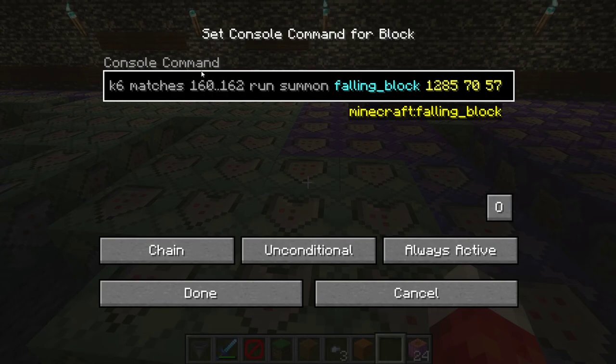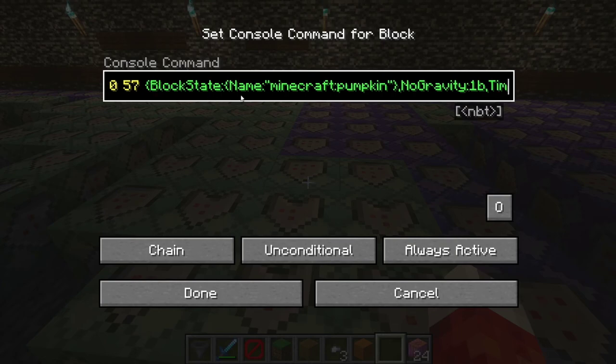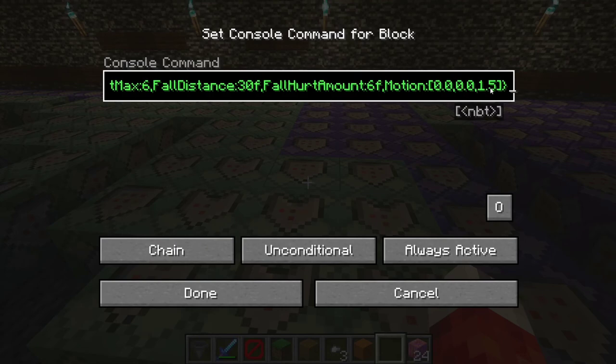We summon them at the desired location - the first example is all the way to the left of the arena. On MCStacker you can edit the falling blocks yourself. We have them as pumpkins with no gravity, a 500 tick lifetime, they don't drop, but they do hurt entities. The motion value determines what direction you'd like them to fly in, which is very important.